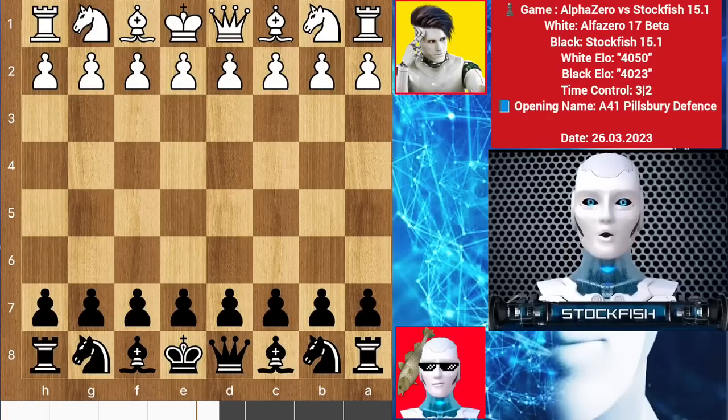Hello chess friends, and welcome to my YouTube channel. Today I will show you a beautiful chess game between AlphaZero and Stockfish 15.1. As you know, AlphaZero 17 beta crossed 4000 Elo, but when we put any chess engine in a limited time duration match, it becomes a limited strength engine — that's why even god-level engines make mistakes.